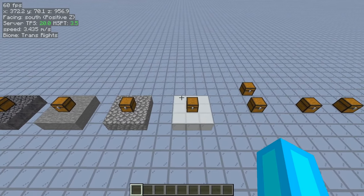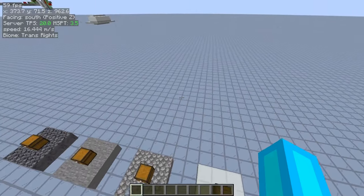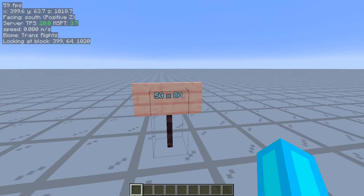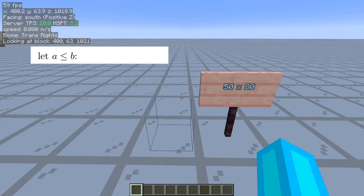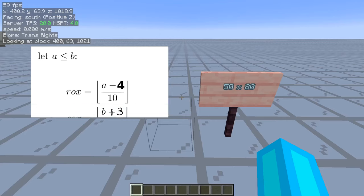Before we can get to a material list, because this is a dynamic-sized thing, we're going to have to do a little bit of math. First, make sure you know how big of a rectangle you want — in this case I will be using 50 by 80. Take the smaller of the two numbers, subtract 4, divide by 10, and ignore everything past the decimal: that is the number of row extensions you will need. Now take the larger dimension, add 3, divide by 7, and remove everything past the decimal: that is how many column extensions you will need.